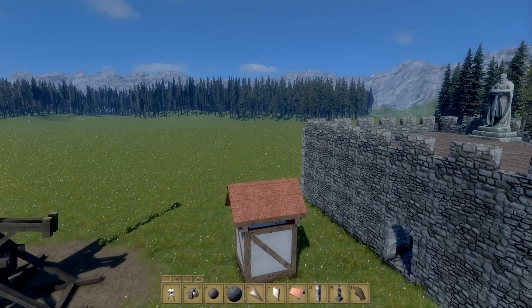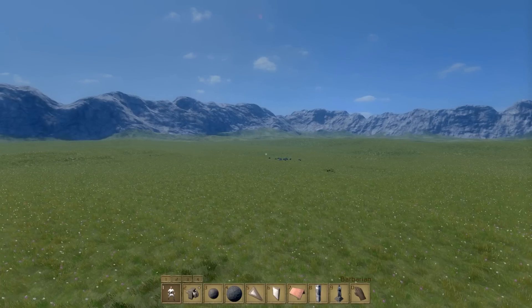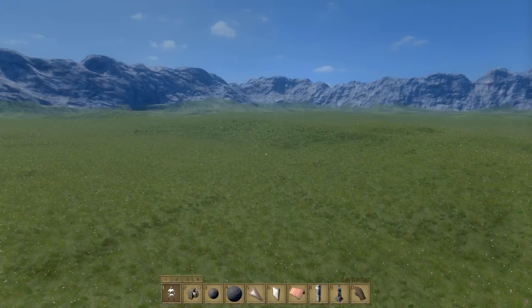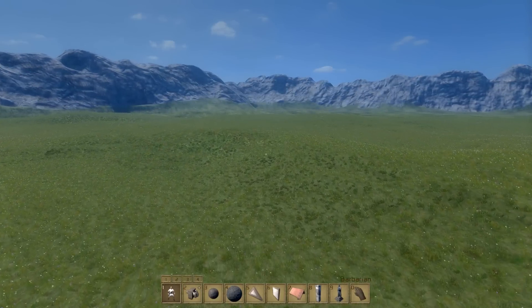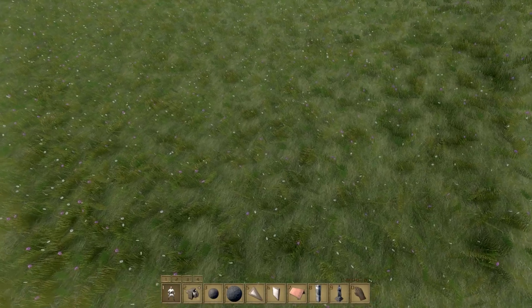In addition to the trebuchet, as you can see in my hotbar, I have barbarians. We're going to place one out here. Barbarians are the very basic AI demonstration tool that Keen Software has given us to play around with.